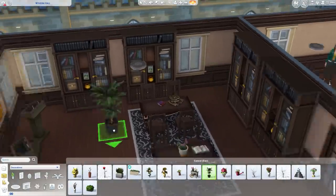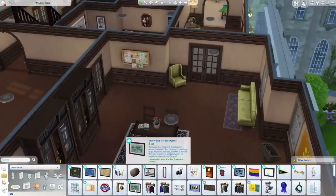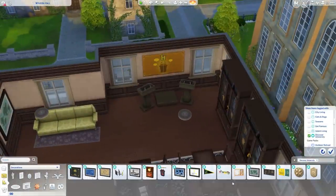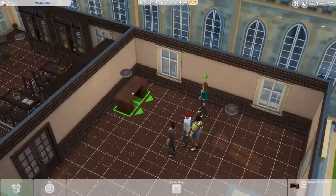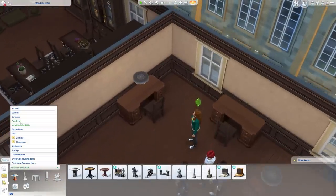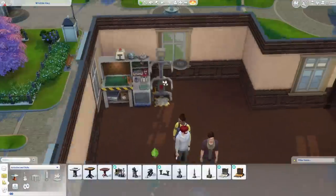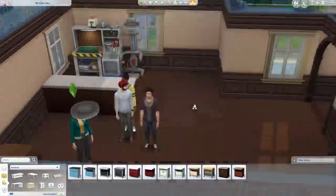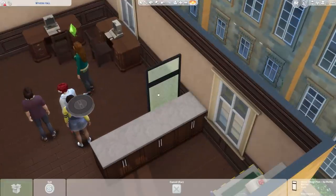So this is our little library and study area — you can go in there and read some books. I also set up the debate podium so you can go in there and practice debate or debate against other Sims. I set up some study tables there as well so you could sit and watch. It's designed so you could study in the room but also watch or cheer on the debate. And then this room is more of a lab or office — it's just got the robotics station where you obviously build all the robot parts, plus a few counters.